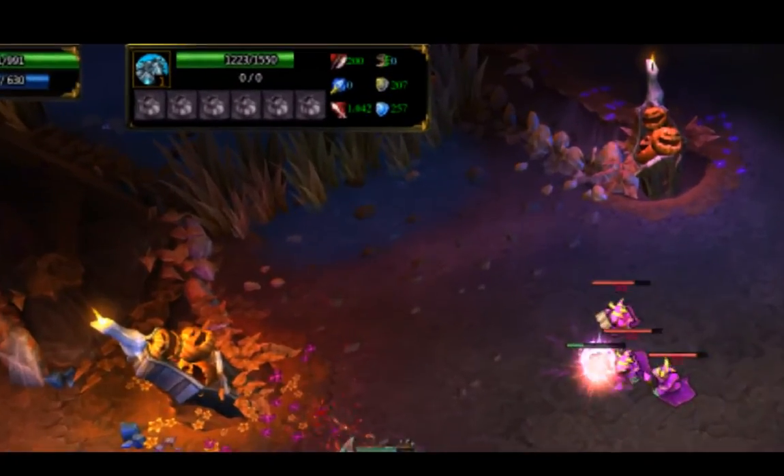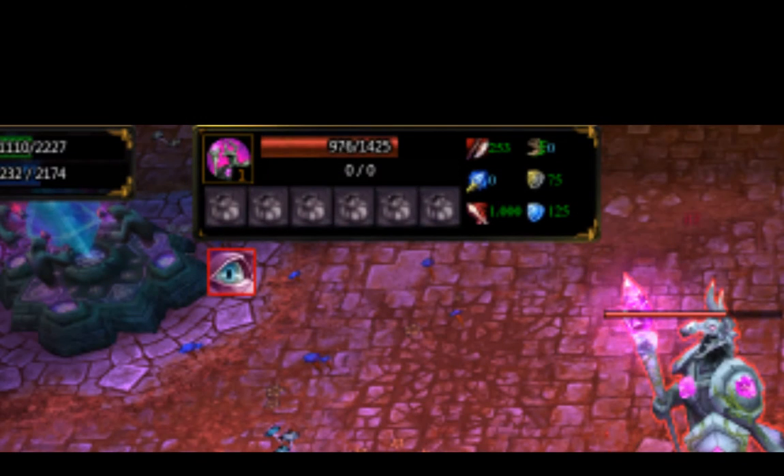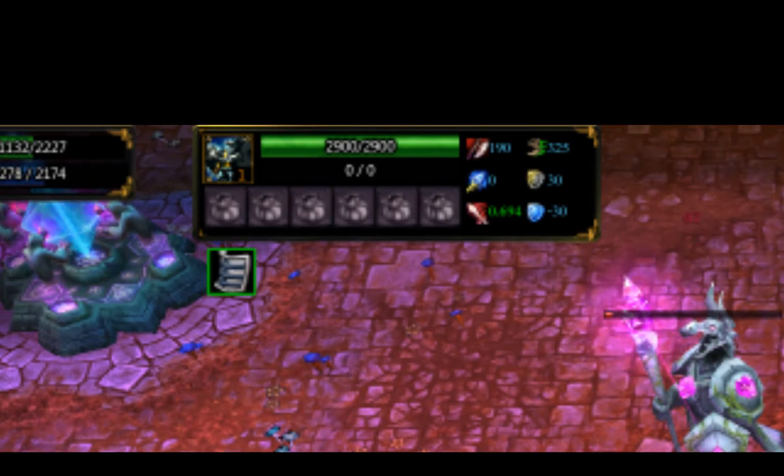The last bar to discuss is the target bar. When you select a target, their information will appear here. Here you can see the stats of the target, any items they have in their inventory, and any debuffs or buffs that they have on them.